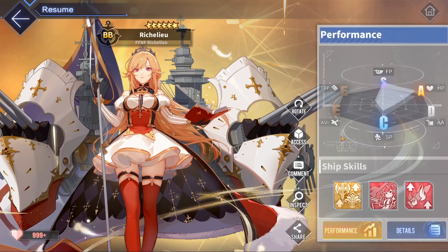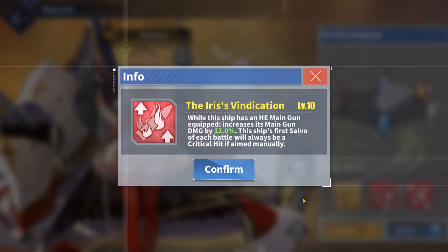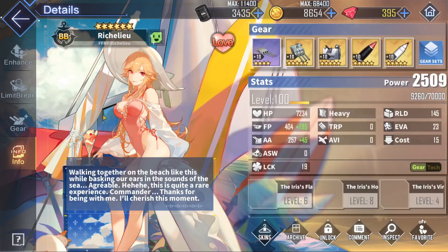And on top of all this, of course, she gets yet another skill. Her third skill, the Iris' Vindication, gives an extra 12% damage boost to any high explosive main gun, on top of all the other damage boosts that she already gets. She also makes the first salvo that you manually shoot per battle have a guaranteed critical chance.